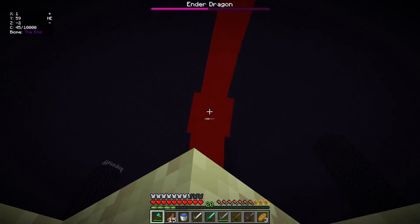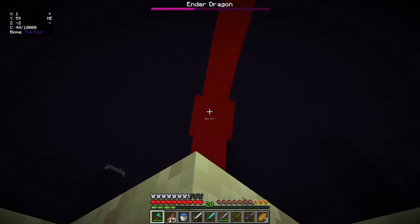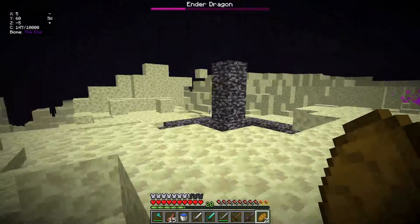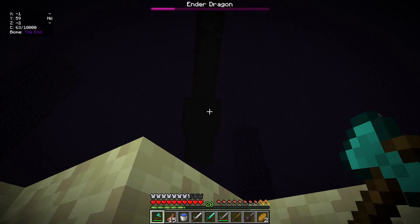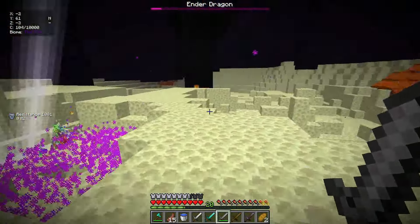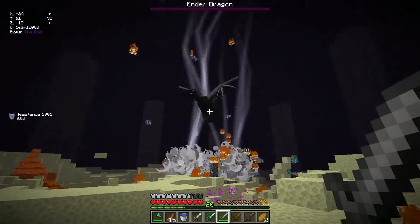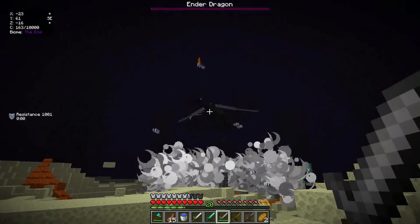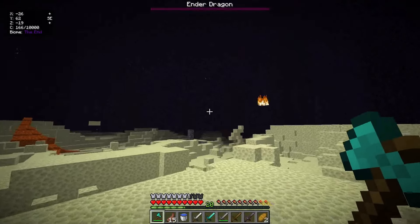Give me your head, ender dragon. It's already halfway down. A little bit more damage - don't leave. That's another and hopefully the last perch for the ender dragon. Please just die already. Let me use the explosive sword again - what is happening to the ender dragon? I'm so sorry. Did it die? It just got yeeted. What the heck was that? Where did the ender dragon go? I cannot hear it or see it.